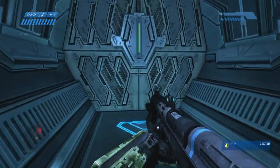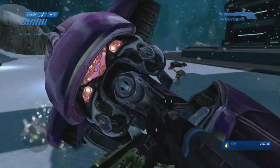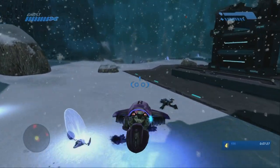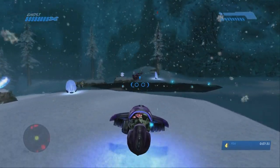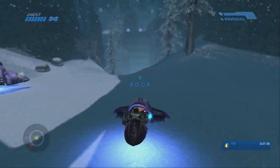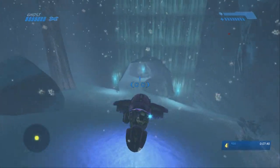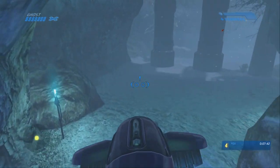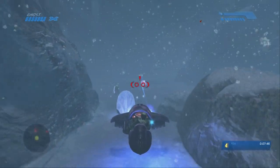We're going to come out to the field here — not quite a field, kind of like a field. Flip over this overturned ghost and hop in. You don't have to kill that elite; I just did it because why not. Don't distract yourself with that — if he's not close by, there's no need to go find him and kill him, that would just waste time. Just take a wide berth from that wraith, because if you get too close to him it's easier for him to shoot you. So just take a wide berth and he won't be able to get you.